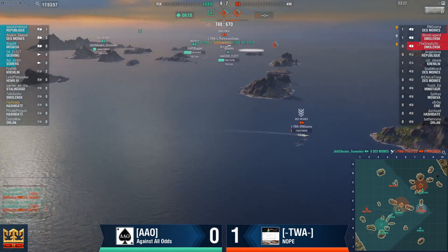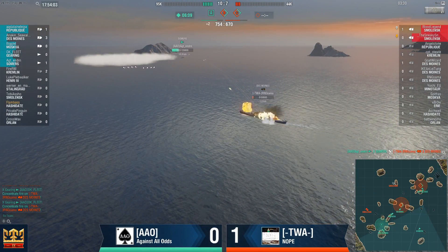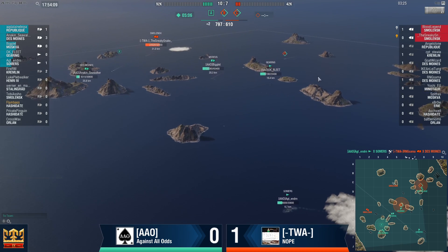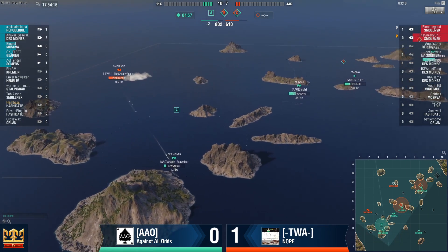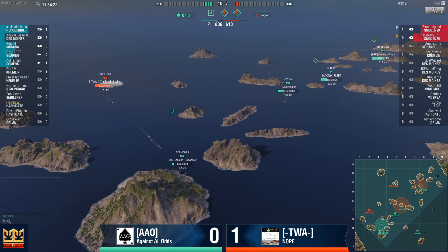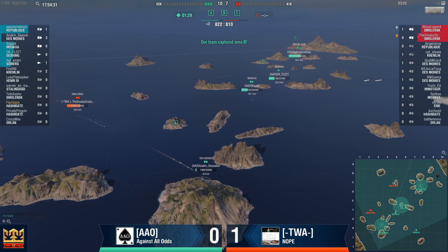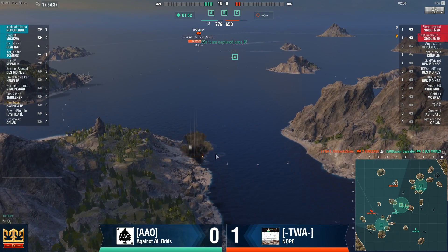Can AAO pull it back? Yes, he can! Somers takes down Des Moines. Now they have control of one cap, contesting two, with 200 points advantage and three minutes to go. TWA has no chance of capping anything for the rest of the game. AAO is most likely taking the second game into the third and last best-of-three of this quarter-final. They do kill Des Moines in A, but that's too little — still 120-130 points behind with no caps.